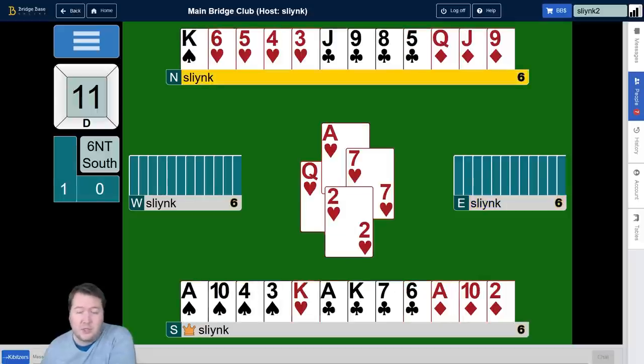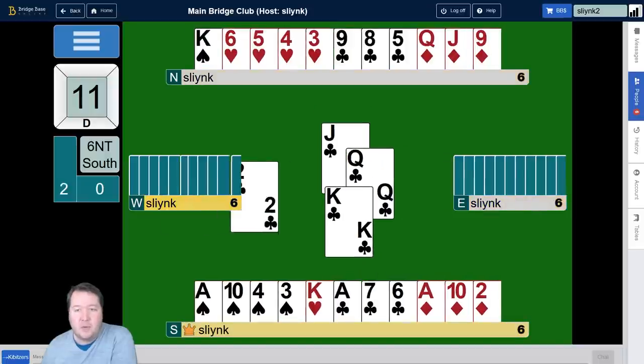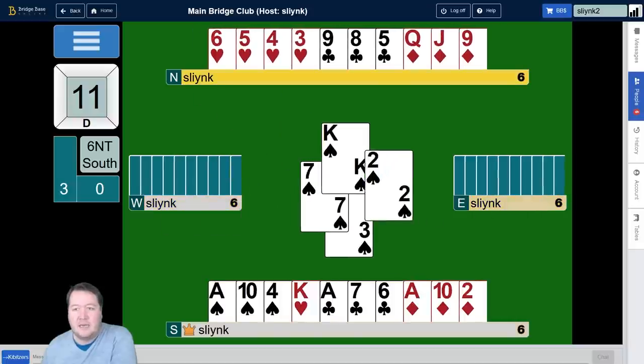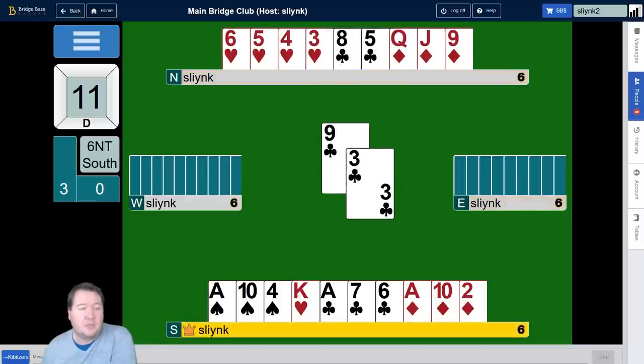The final option in clubs is we could hope that East has both the queen and the 10. We could lead the jack, and if they cover, great. Then we go back up to the North hand and finesse again, leading the nine, hoping they've got the 10. So those are the options: do we play for doubleton queen? Do we play for doubleton 10? Do we play for queen-10 onside? These are all worth considering.